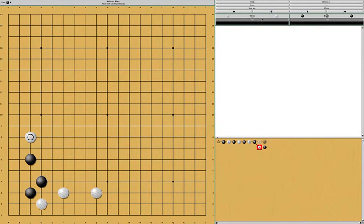If black tenukis, then when white does this, black is not living here. So black will have to basically run out and the exchange is not good for black. If black tenukis and tries to block white, white has a move here that can potentially cause a lot of trouble. If black just blocks here, white will connect out and there's not really a good way for black to contain white.